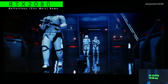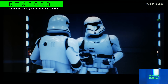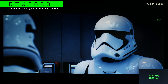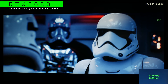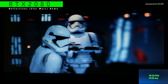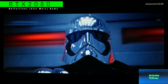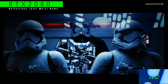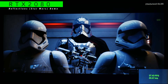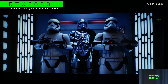Now the RTX 2080 is installed and frame rate is already well above what we were getting with the GTX series, hovering between 45 and 50fps. It does drop down to between 41 and 43 at times, but it's still much smoother than anything we saw with the GTX 1080 or 1080 Ti. As they step into the elevator it hits 36 or 37, but again much smoother than the Pascal cards.